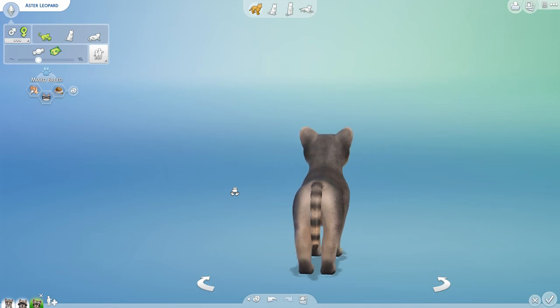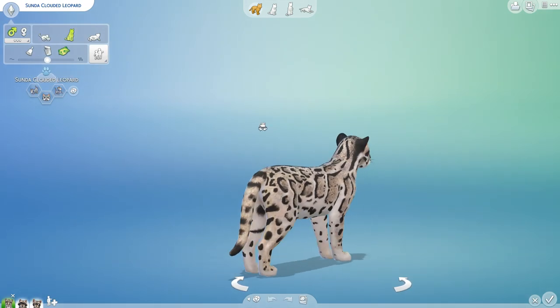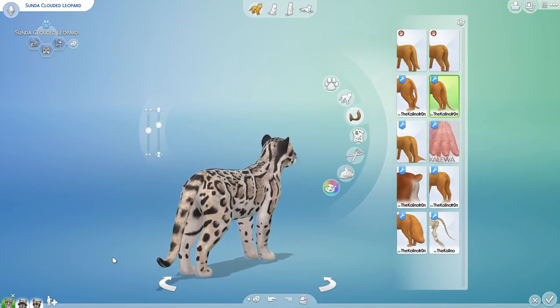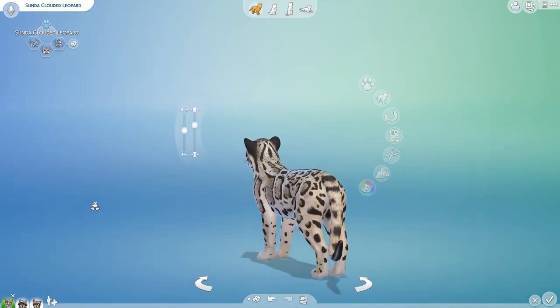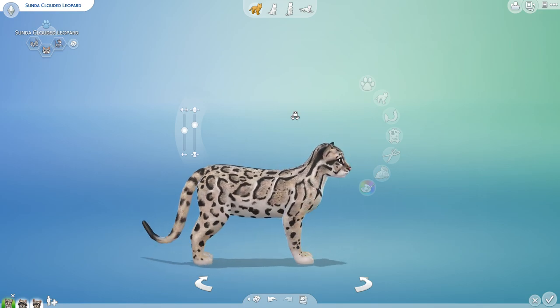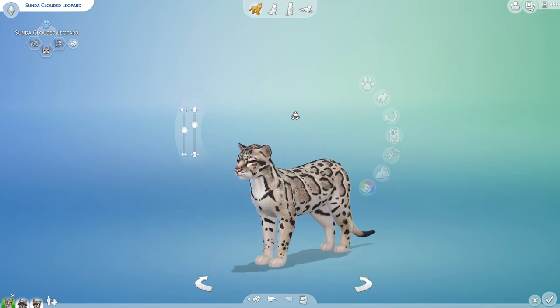I wonder how her life is going to be since she does not have any sight, and I wonder what kind of tail she is going to grow up with. And that reminds me — we need to give this Clouded Leopard a proper long cat tail. There we go. Thank you once again to Kalino. Look at how much we were able to add to both of the animals thanks to her fantastic mod pieces.